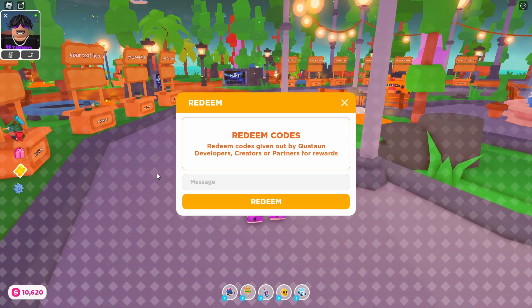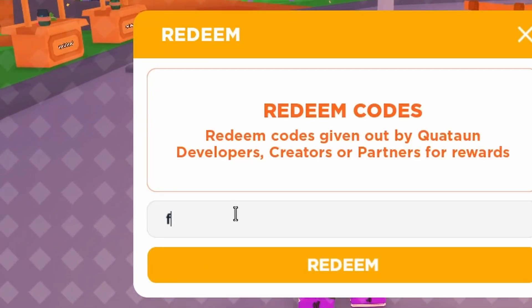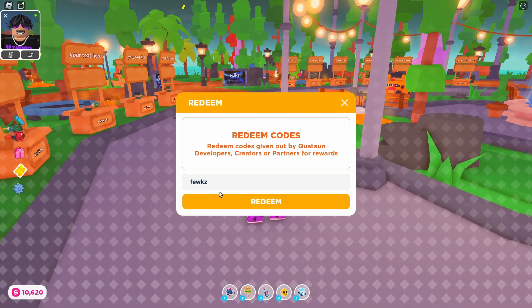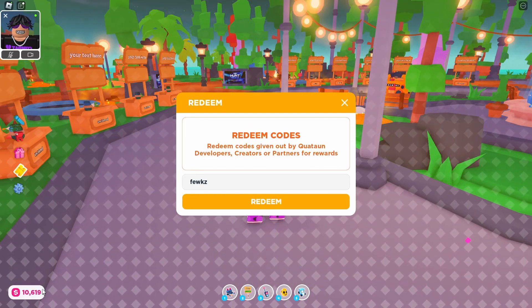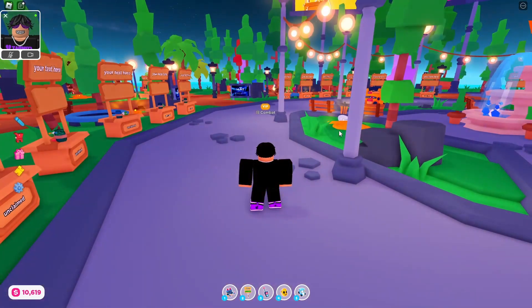There is one last code, but I do not recommend entering it — it's kind of a troll. The code is 'fuchs,' which might be a staff member from Please Donate. Redeeming it actually takes away one gift box from your total. So I don't recommend it, but if you want to redeem it just for the joke, go ahead.